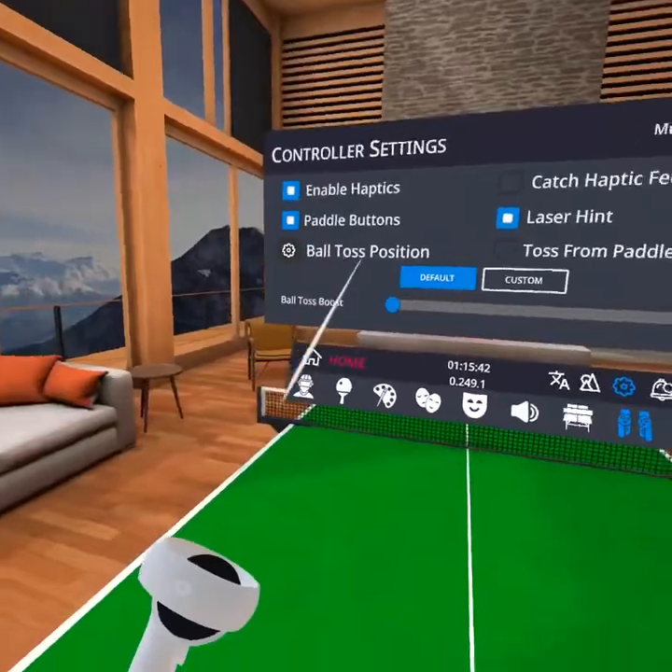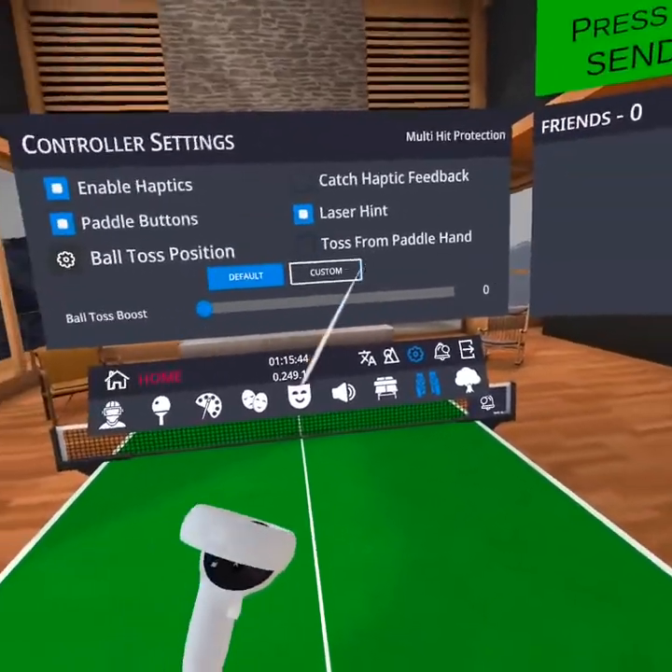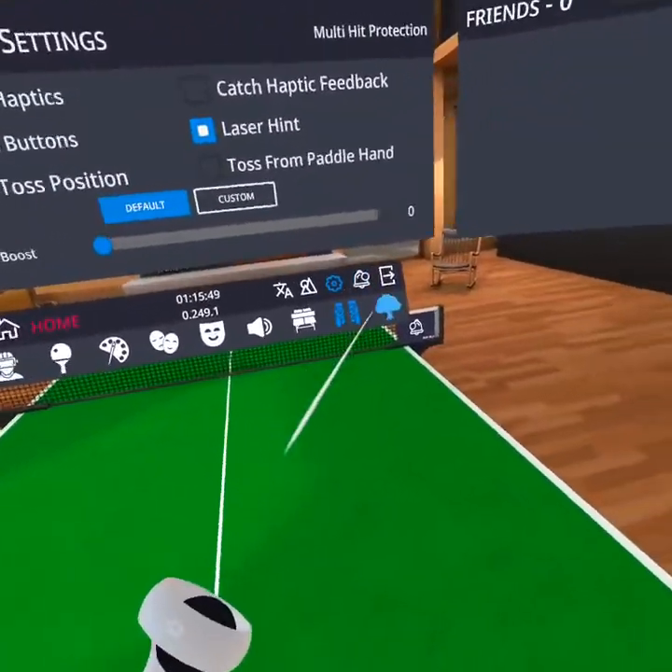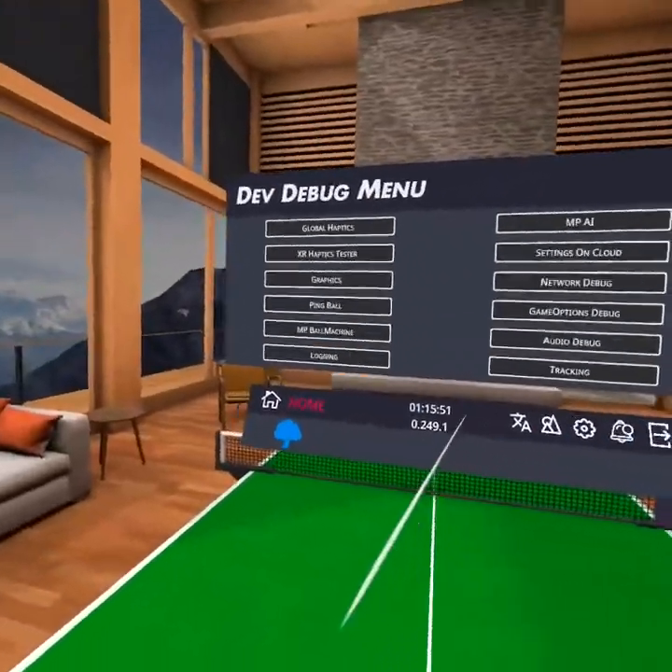Control settings — it's just about your controls: ball toss position, paddle buttons, enable haptics. I'm not going to mess with this stuff. And here's the dev debug menu.